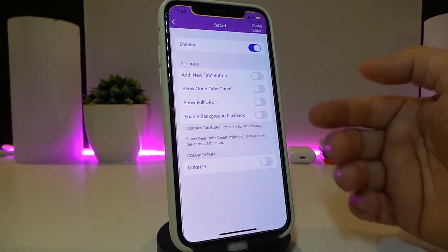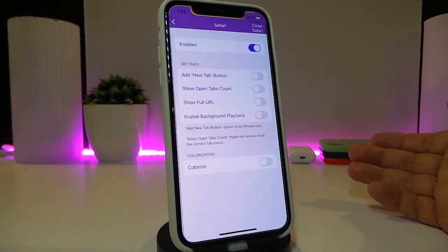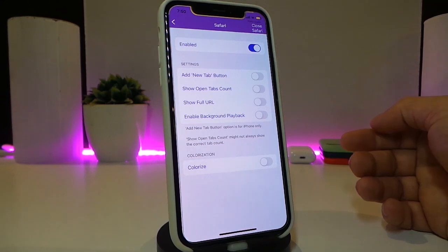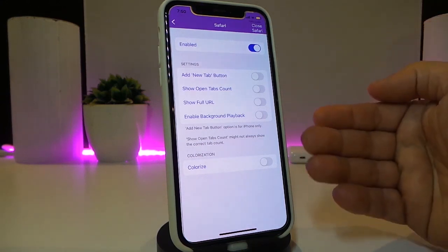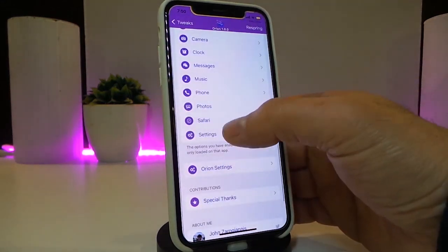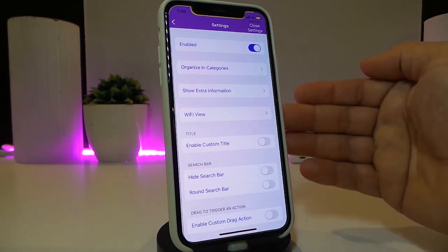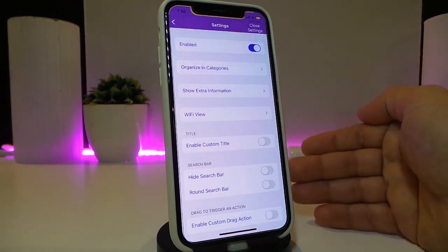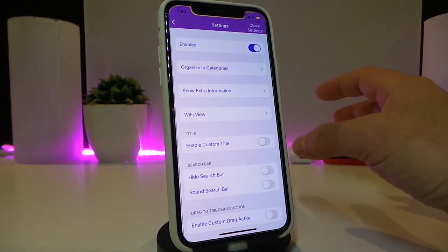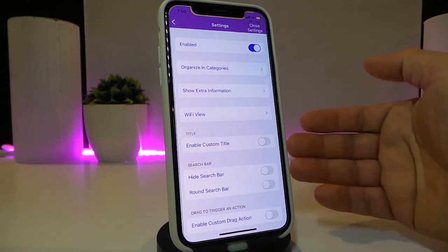You can show the open tabs and there are some other things for the URL as well. Going back, we have the settings for the whole section and that gives you a ton of stuff — I can't go through it all in this video. I just want to make it short so you understand what the tweak comes with.